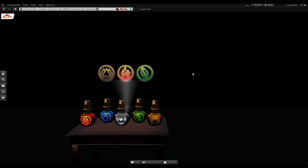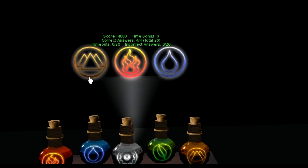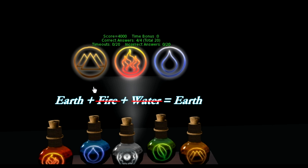When you're ready to start solving the puzzle, go ahead and click the table and click Begin. This is one of the easier questions: Earth, Fire, and Water. You can notice at the top of your list that Fire and Water is the fastest reaction, so Earth will be left over.